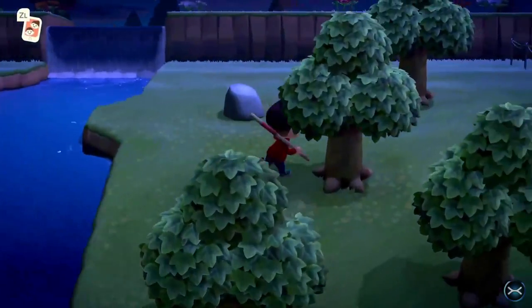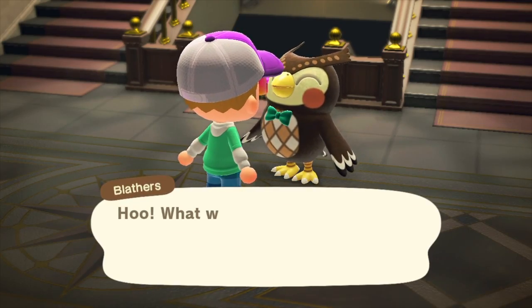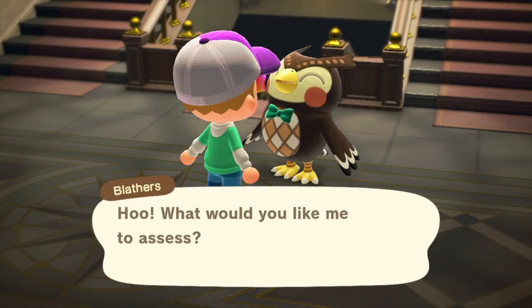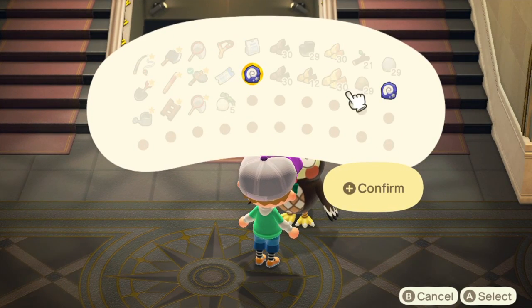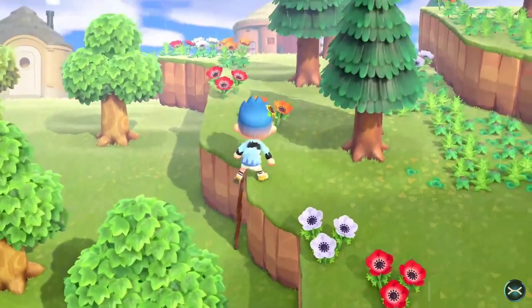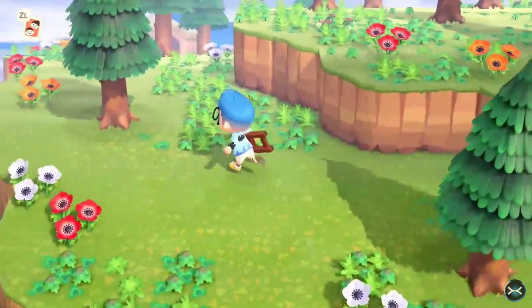The vaulting pole is only unlocked after you get Blathers to come to your island. You do this by donating five fish and bugs to Tom Nook — in this process you also unlock the recipe for an axe, which is critical for gathering wood from trees and stone, clay, and iron from rocks. You'll be asked to set up a spot for Blathers, and it takes another day before he moves in. He'll then give you the recipe for a vaulting pole. The ladder is locked until Nook gives it to you about five days later, only after completing a bunch of other objectives.